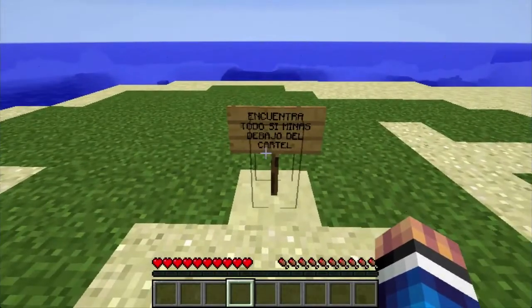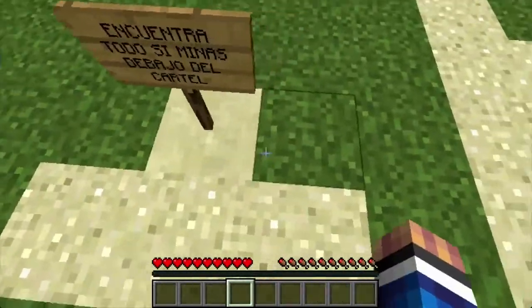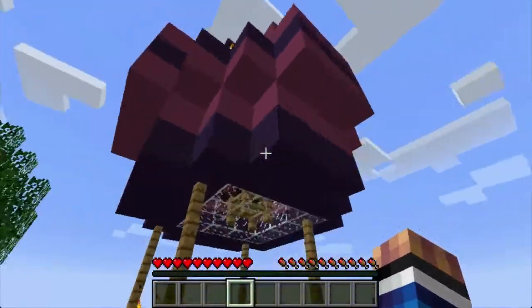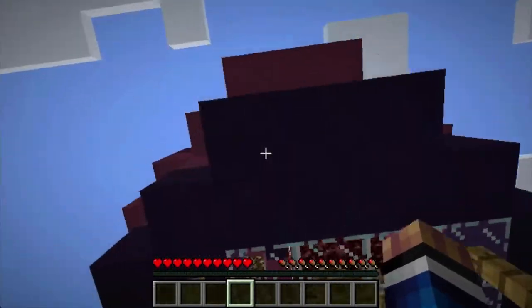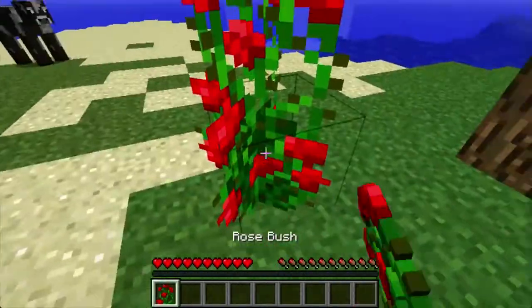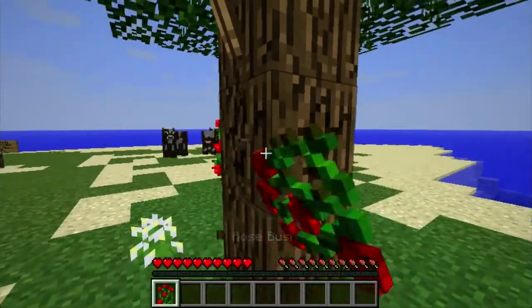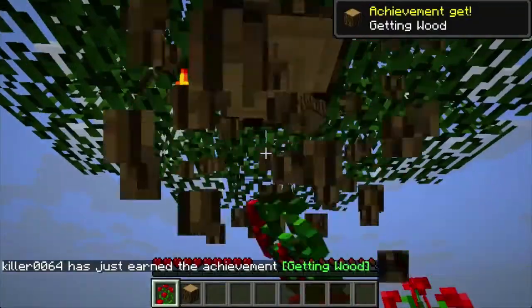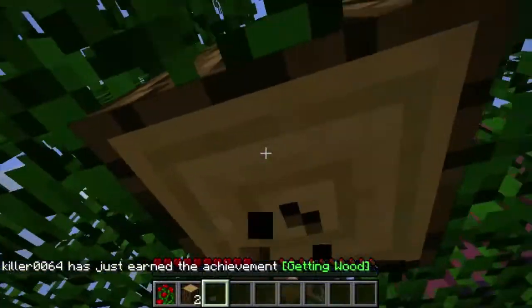I'm guessing the mine is right under here since that's sandstone, but like any good survival map, I should really just check this out just in case. Let me just pick this up so nothing burns down. We got some of that. We're gonna destroy this a little, get that torch, and put it down because I don't want any mobs spawning here during the night.